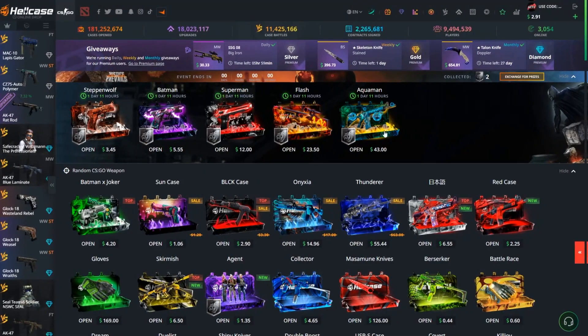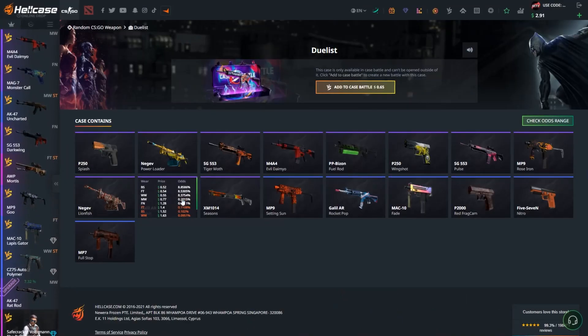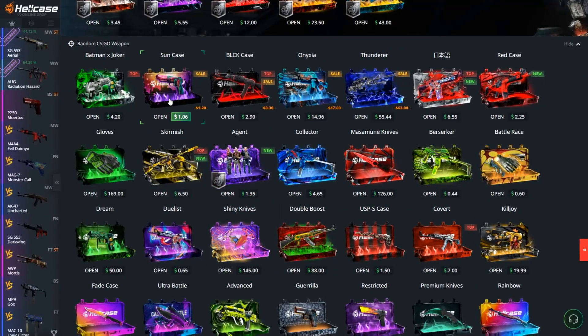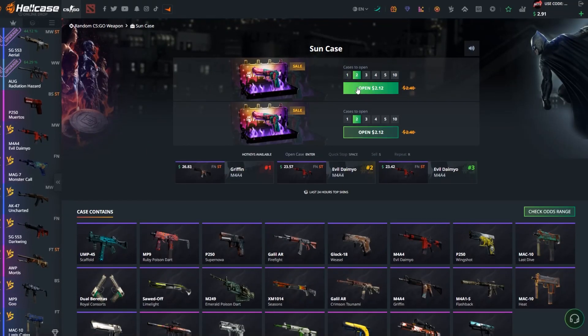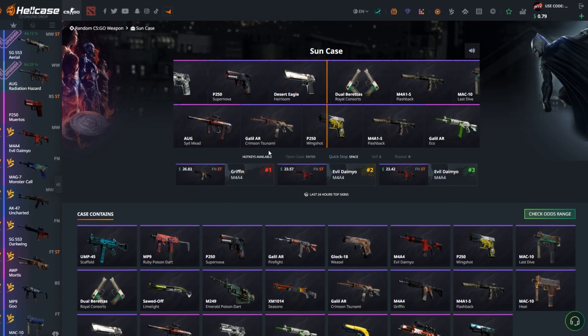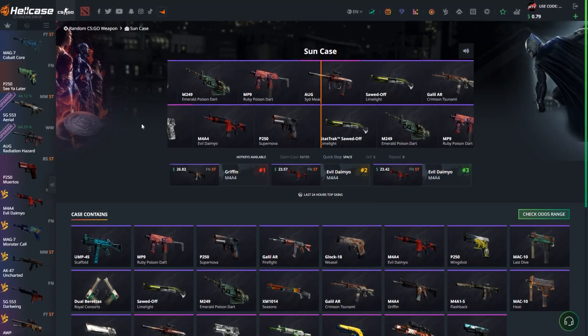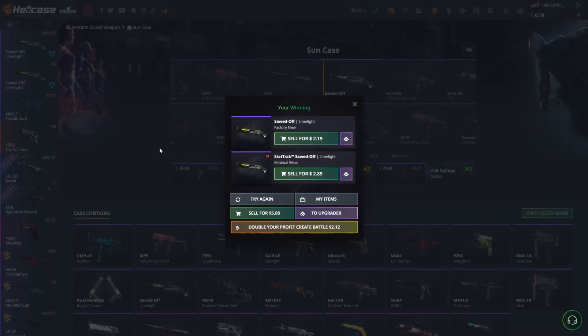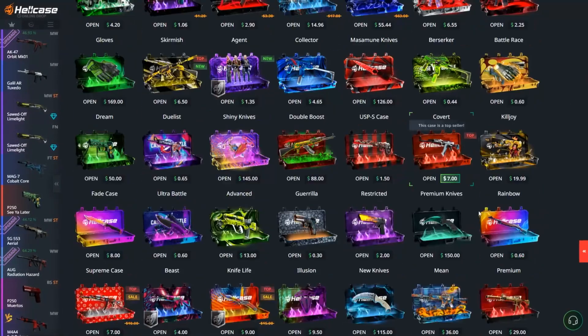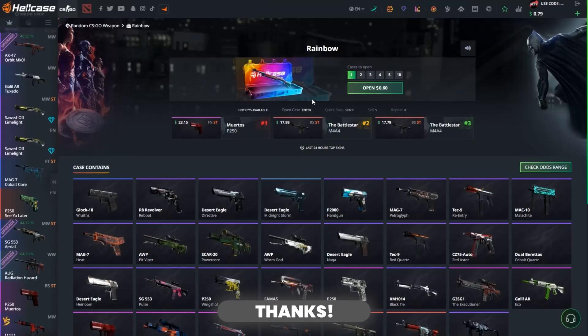I still have $2.91. Let's go and open two of these — hoping to get something good, 50% on these sun cases. Ooh, profit — $5.79. I don't think... oh, we can get our rainbow case.